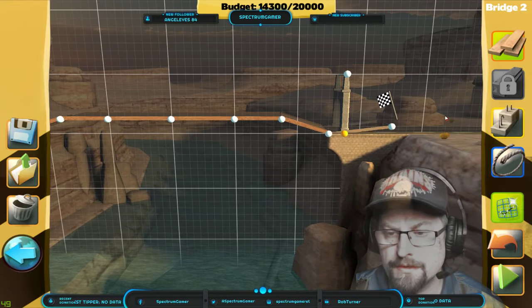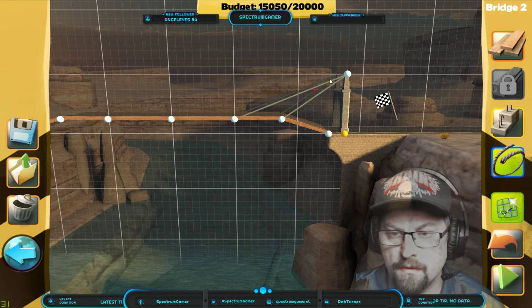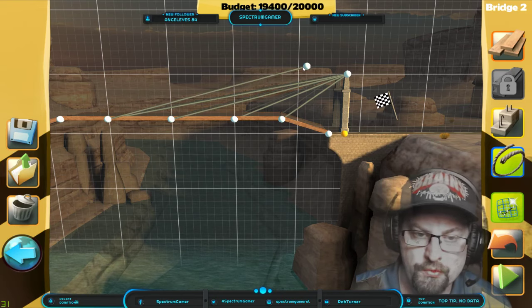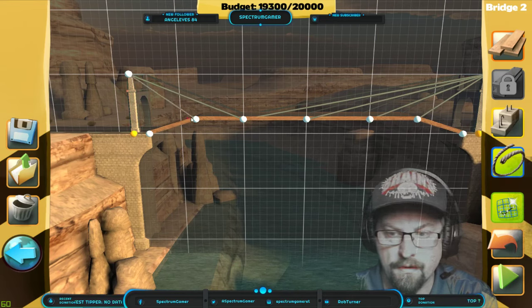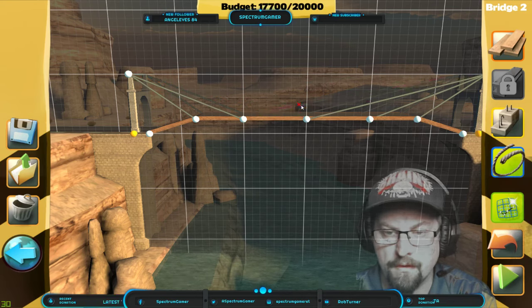Symmetry is always good. And then I'll do this — the bridge will settle and it'll pull the cables, so I'm thinking this might work. Okay I'm out of cables now — do I have any more wood?